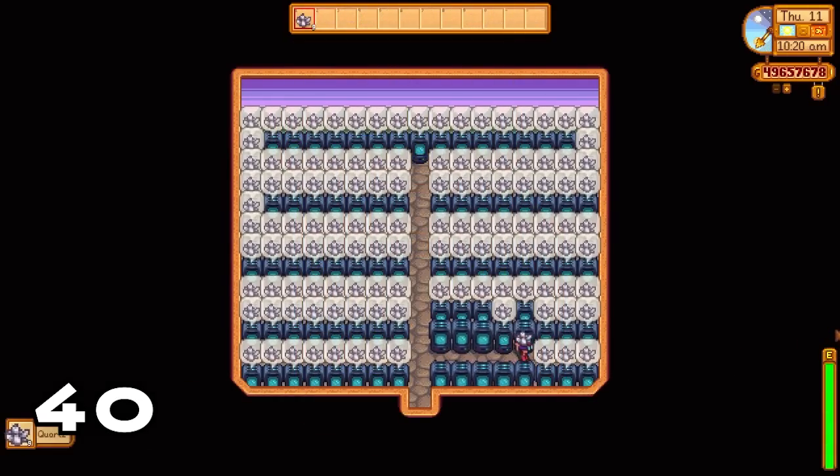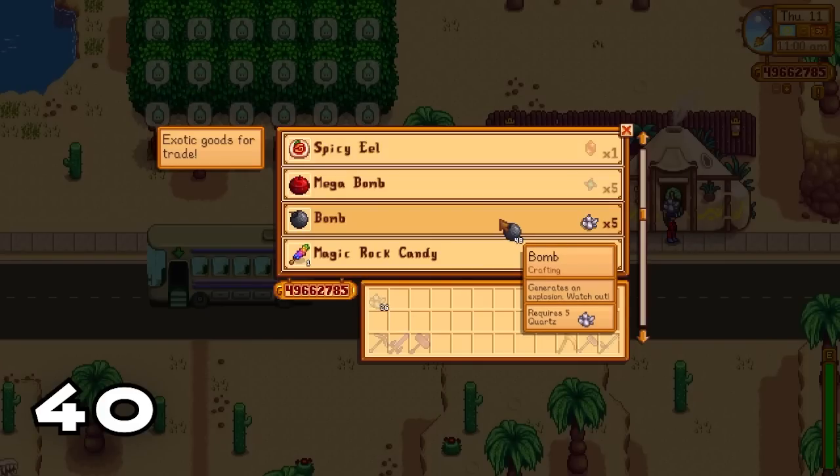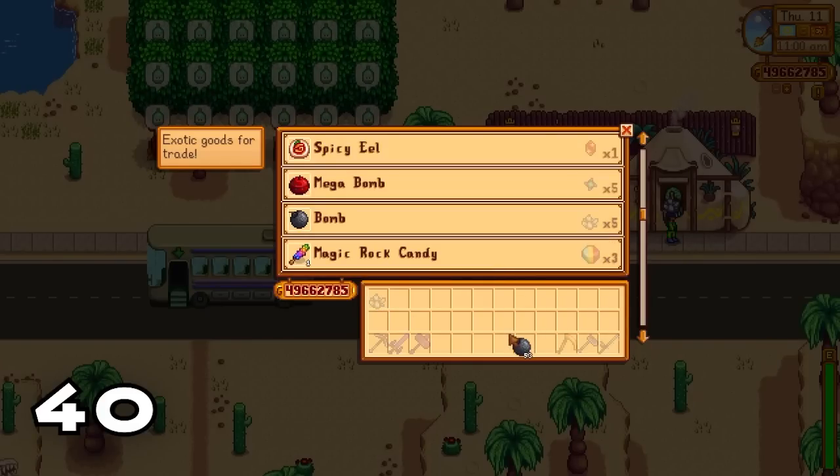It only takes a crystallarium to replicate quartz in seven in-game hours. You can get three stacks of quartz each day and then go to the desert trader and purchase hundreds and thousands of bombs.